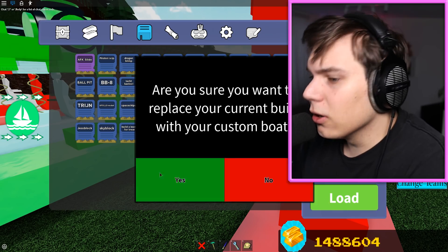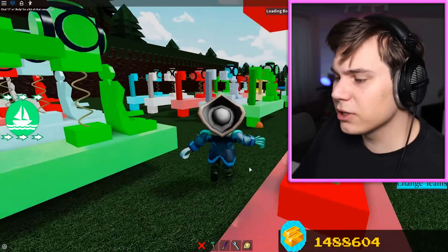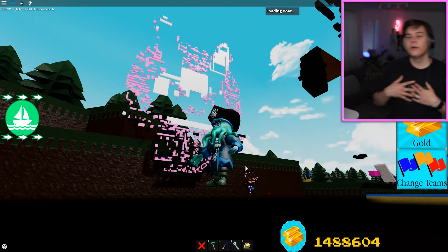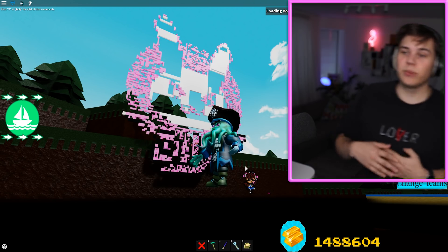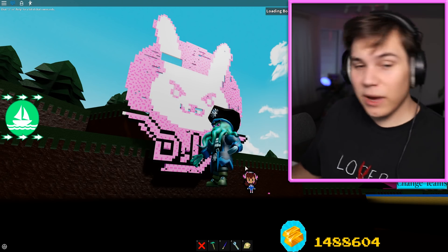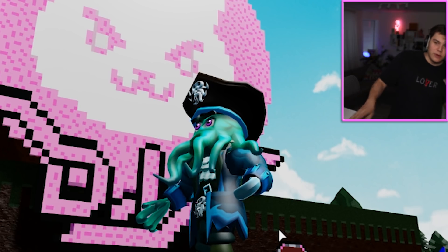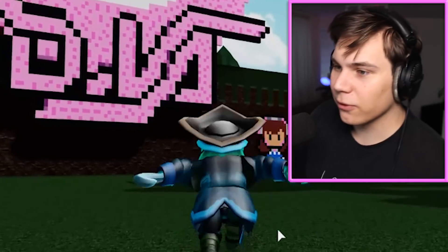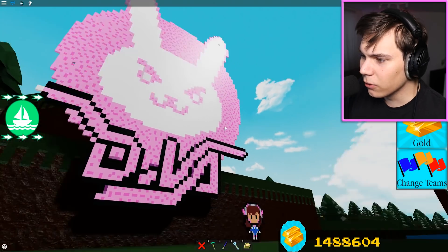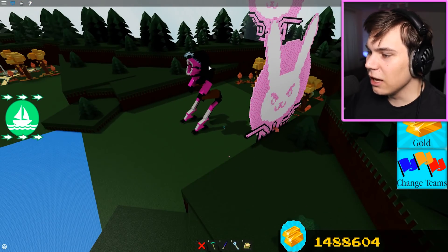Next up, we have D.Va. We might blur the screen here in a second. Pretty much, this was a passion project of Fred's because, for people that don't know, Fred is in love with D.Va from Overwatch. He has a wallet with D.Va on it, a mousepad with D.Va on it, and his computer wallpaper has D.Va on it. So he has mad love for her. We can unblur the screen for like five seconds - looking pretty cool. That's Fred's love for D.Va. He figured he would bring his love from the Overwatch world into the real world.